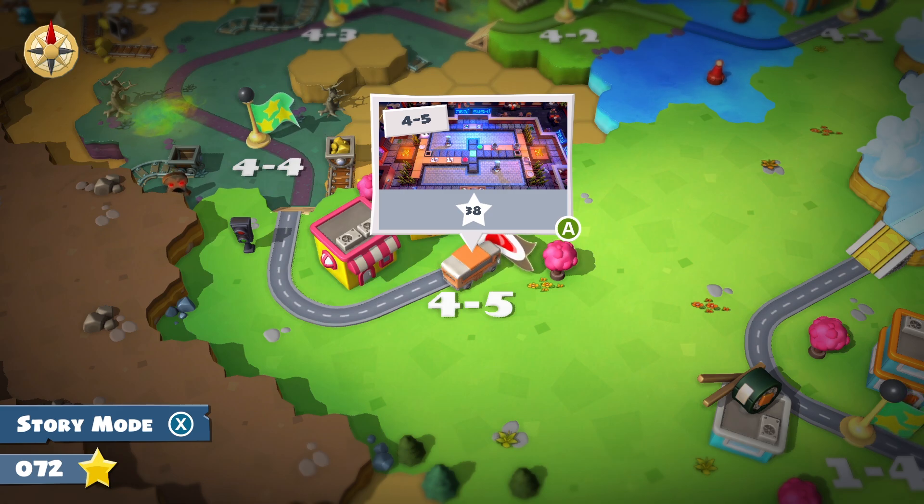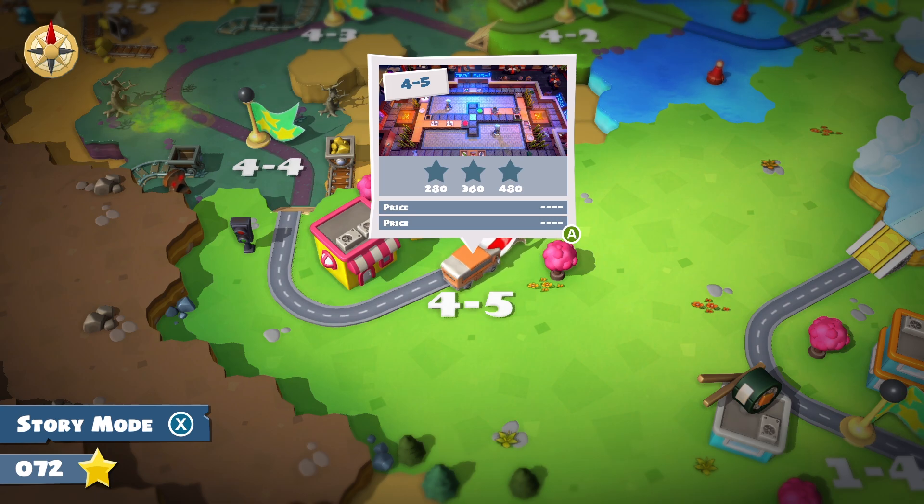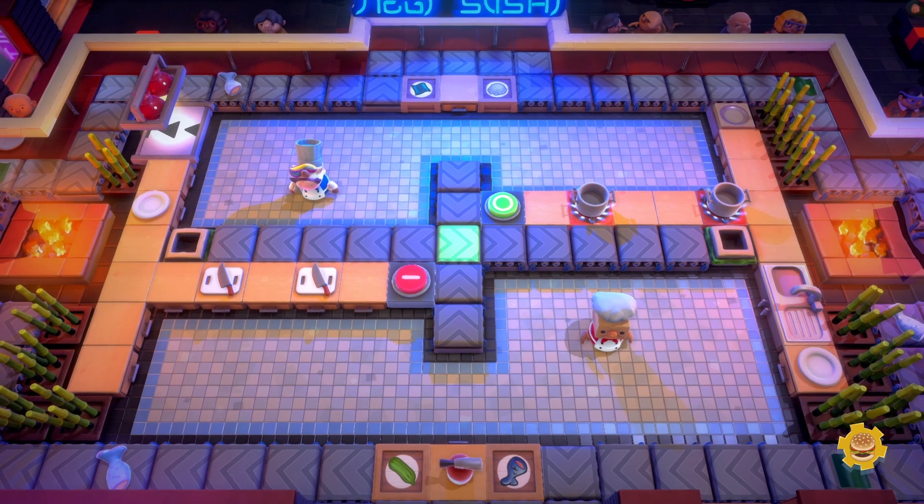And we're totally separated from each other. I see what we're going to have to do - press the buttons and it swaps the directions. What are we even cooking here? Let's find out. It shows like a sushi type thing. I'm guessing it's rice. Yeah, it's sushi.